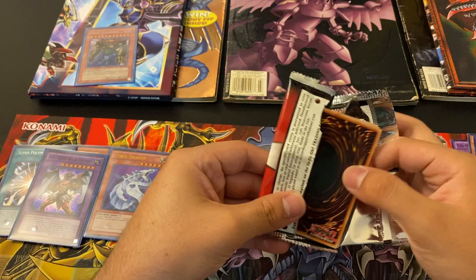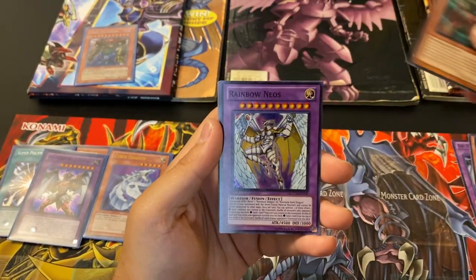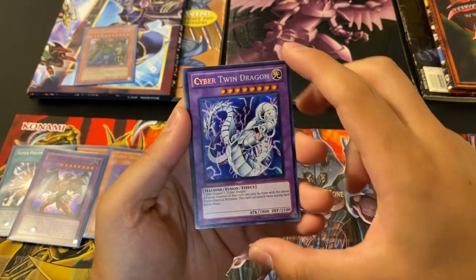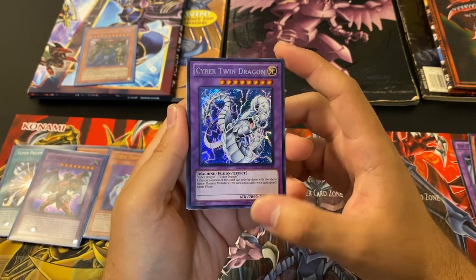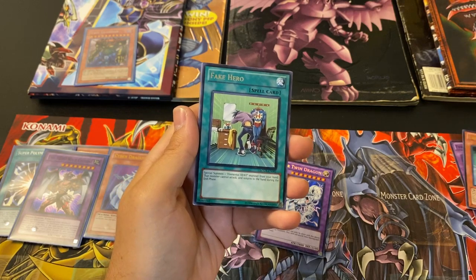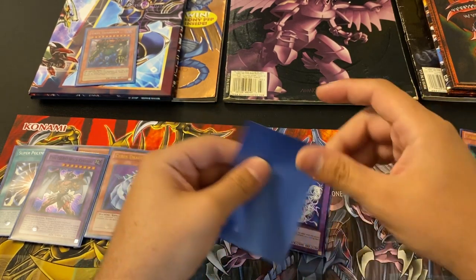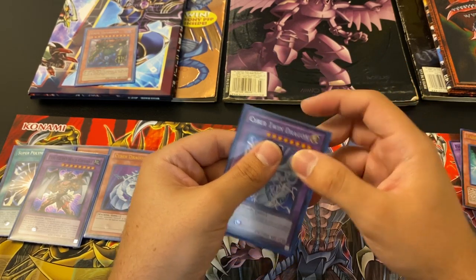Last pack of destiny — got to get me that Cyber End Dragon. Come on baby. Double dude. Rainbow Neos. Oh, there we go baby — Cyber Twin Dragon! That's what I'm talking about. Oh my goodness. Yes! What an opening. Card Blocker, Ultra Rare, and a Fake Hero. I am stoked with this opening, baby. This has been absolutely amazing. Cyber Twin Dragon — oh, Secret Rare. So beautiful.